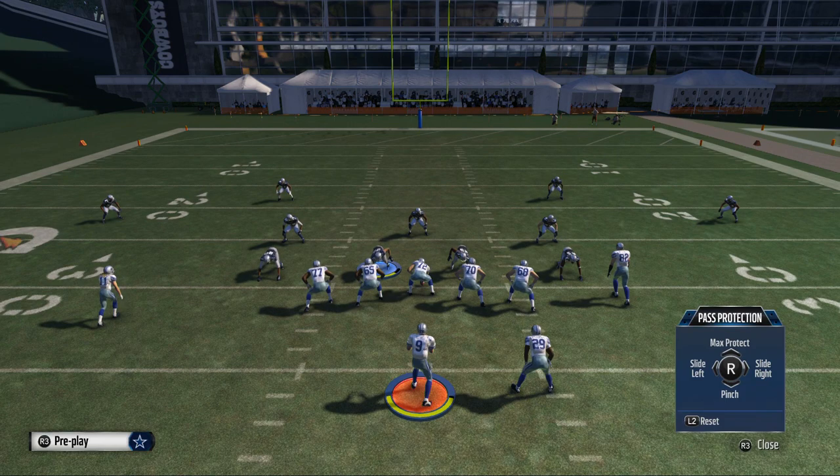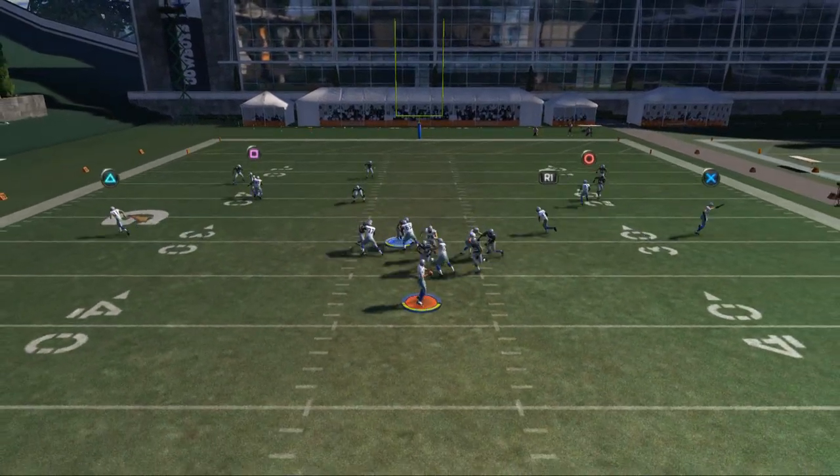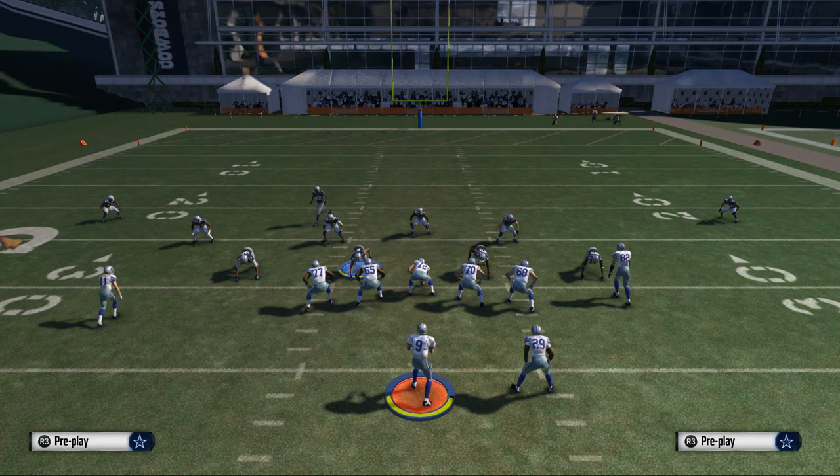Now I want to show you a slide protection pinch scenario. We slide protect pinch and you'll see we still get that right gap outside pressure at the quarterback. We get that nice pressure right up in the face of the quarterback, and we also add that right outside pressure if they try to take away the inside. The key theme is: I don't care where the pressure comes from, I just want pressure on the quarterback — he's going to have about two seconds to throw.